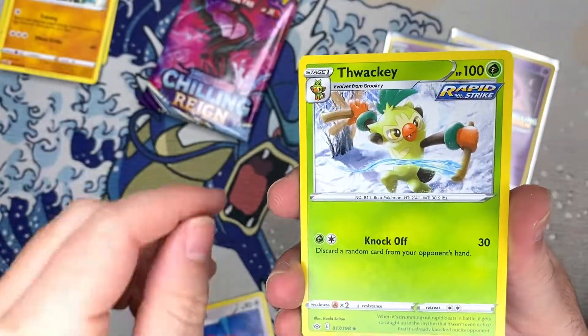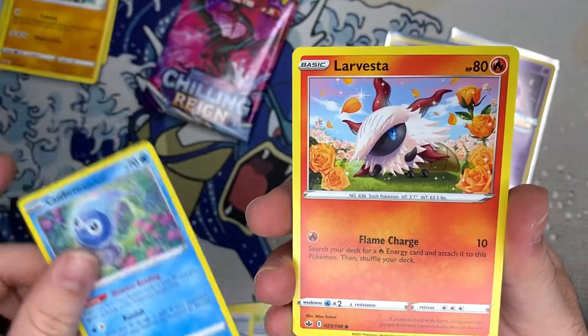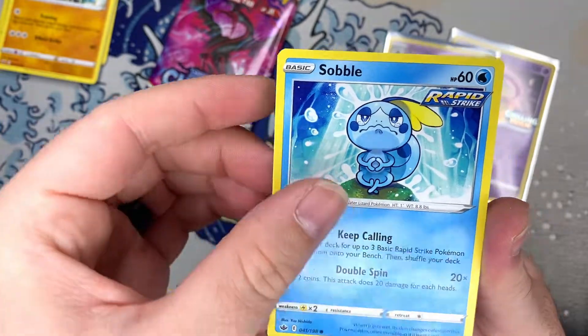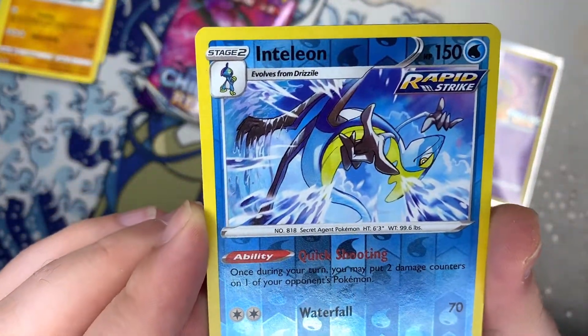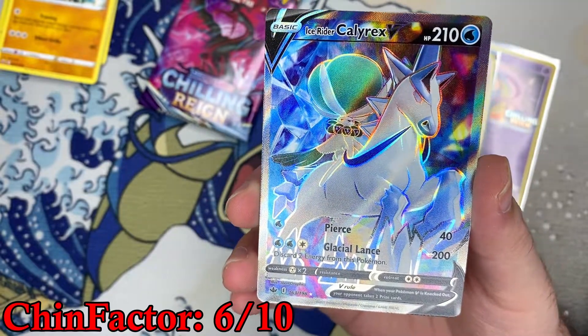Porting on to the next pack — it's a Castform Rainy Form. I like this Sobble, I'll keep him. And then Inteleon — that's actually really dope, I'll keep him too.